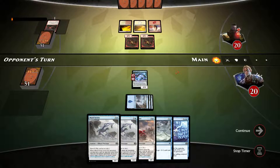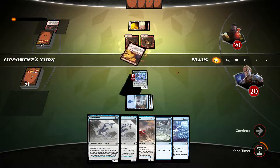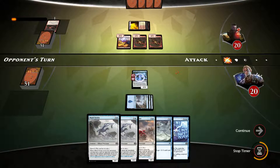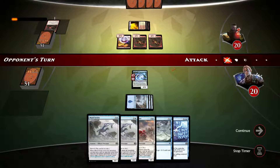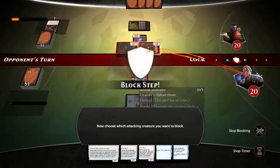Let's see if the opponent does swing. If he does, there is a chance that he's going to have Titan's Strength. It's an enhancement deck, that's for sure. So he swings, I will block just one and take one damage.